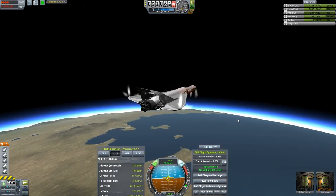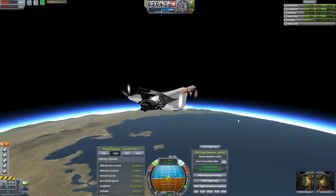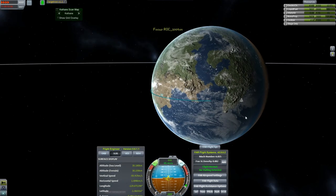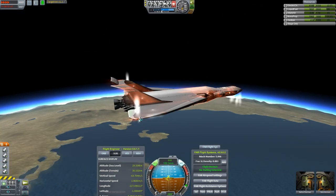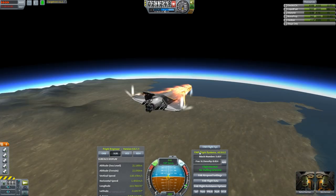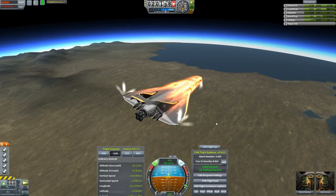Got the beginning of some re-entry effects, so that's good. Pretty fireworks — gotta like the pretty fireworks. The path is already falling short of KSC. About the same temperatures as before. Oh, I like this effect — see the leading edge of that glowing? I like that.